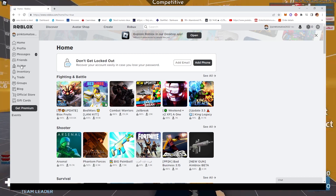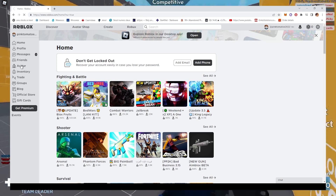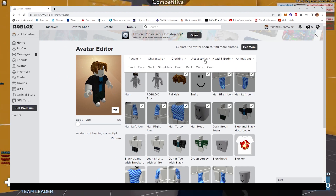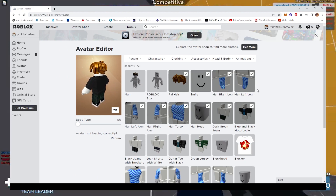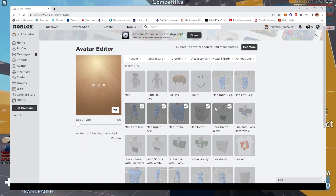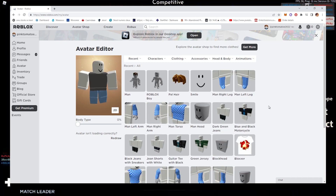The account has been created. The first step of this glitch is to go to your avatar. Once you're there, you have to unselect everything that your character is wearing — this includes pets, body parts, hair, clothes, and everything else. This step might be hard for you, but it is really easy for me because this is a brand new account and I only need to take off a couple of things. Done.